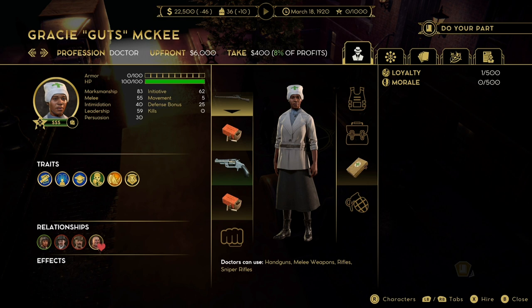Once you have a little bit of notoriety, you may want to trade in your doctor. I already told you why Dr. Quinn isn't my favorite, but I always end up buying her because Gracie costs around 220 notoriety before you can even get her. Gracie is only $6,000 up front, she has 100 HP, 83 marksman, and a 25 defense bonus. She's a doctor with no bad traits and no particularly good traits either — she is simply an upgraded version of Dr. Quinn.